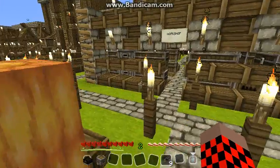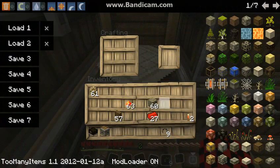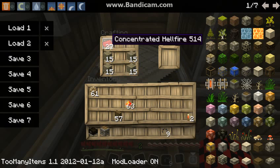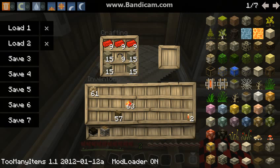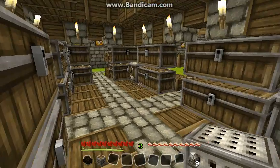In order to make a hibachi, what we need is some smooth stone, our concentrated hellfire — I've already made a few blocks. Eight only made one of these, and we're going to need 27 in order to make nine hibachis. Filament in the middle, redstone at the bottom, and you can see I get nine hibachis out of that.